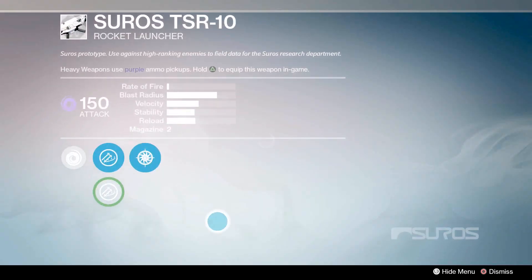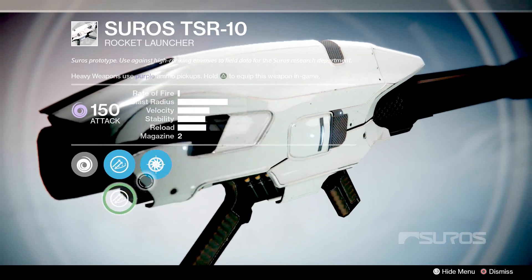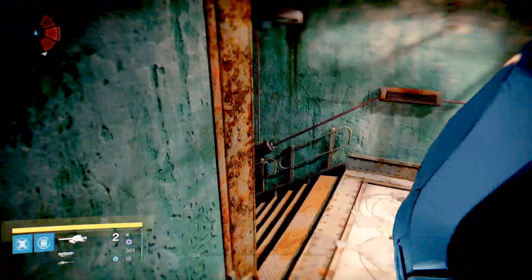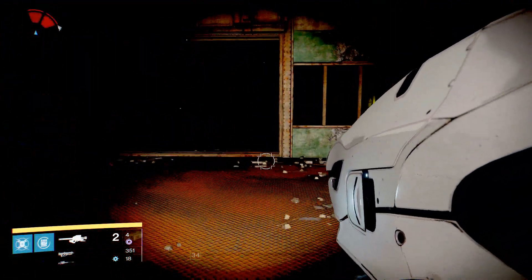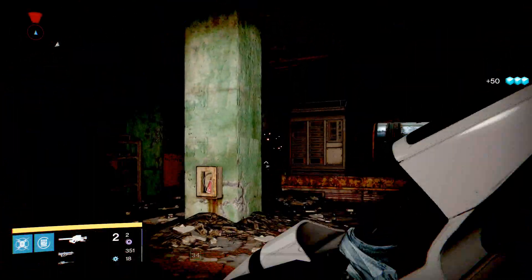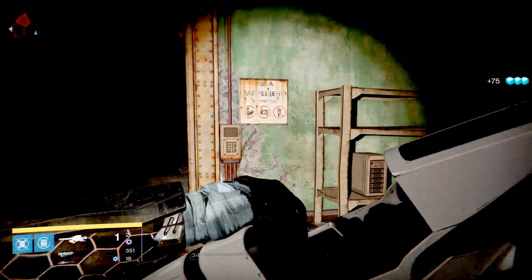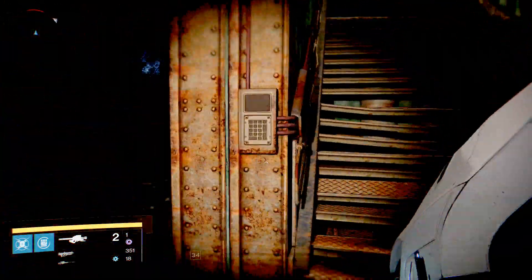The third weapon is called the Suros TSR-10, a void rocket launcher. You're going to have to get 10 kills against high-ranking enemies, meaning majors or yellow bar enemies. The way I did this was to head to Earth patrol, go to the building to the left of where you spawn that takes you underground, and shoot the three Hive that spawn there. Jump back up the stairs, they'll respawn — repeat the process. You might need a synthesis since you'll burn through ammo quickly.